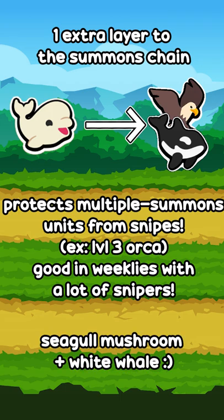1-up will probably work the same way as it does with the regular whale. The 1-1 small whale will not spill out anything.